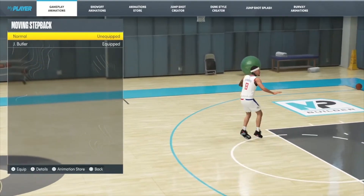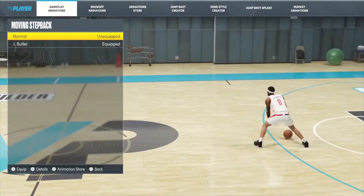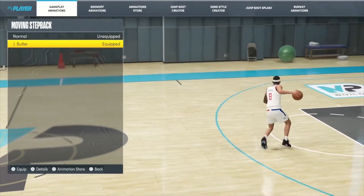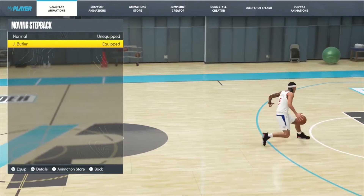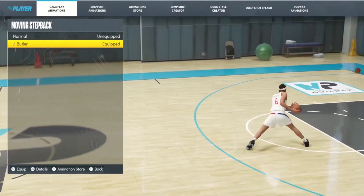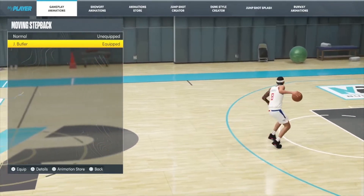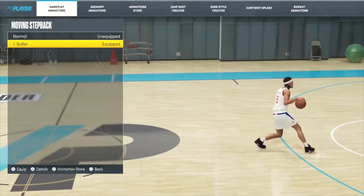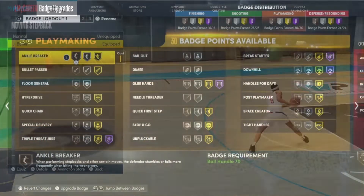For the moving step back, this is the one you want to pay attention to. You can use Jimmy Butler or Luka Doncic. I like Jimmy Butler because as you can see in the animation, he does a really fast step back and out of it you can speed boost — I love using it, it's been in the game since season one. You can use either one, but for this video go with Jimmy Butler.